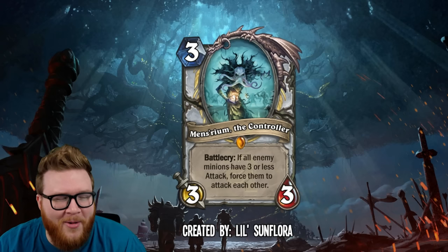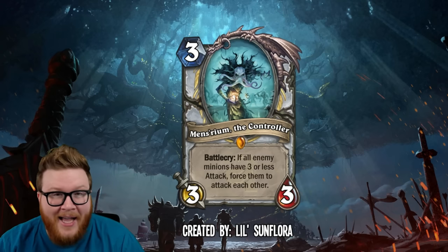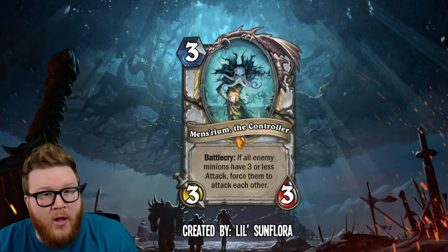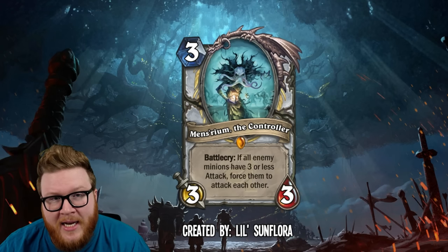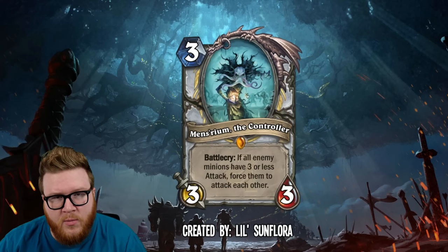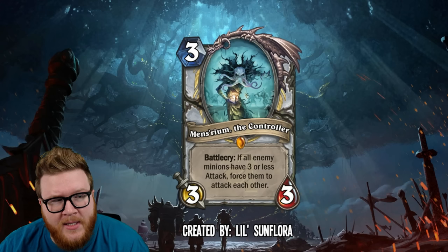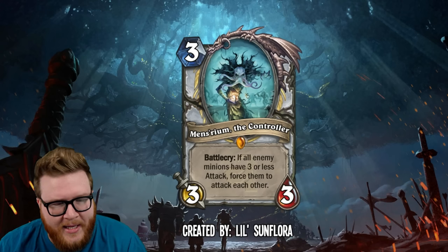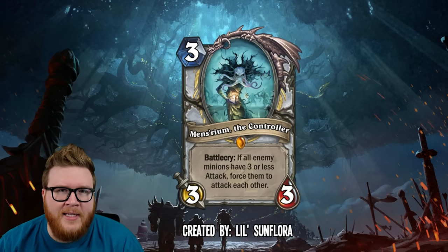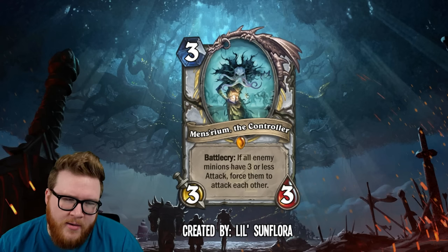It's really well timed given that we just got the nerf to Wild Paw Gnoll for Rogue, going from four attack to three attack — suddenly Wild Paw Gnoll fits into Mens Reum's three-attack threshold. This becomes a really powerful tool potentially in the early game, but might often fall off in the late game as soon as your opponent starts to get any kind of mid-game threat. This just becomes a 3/3.